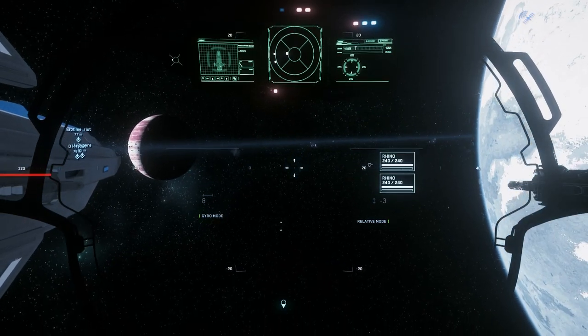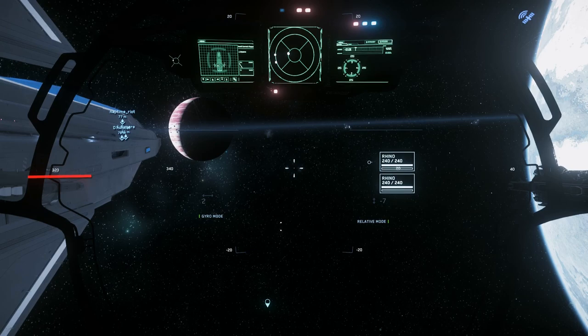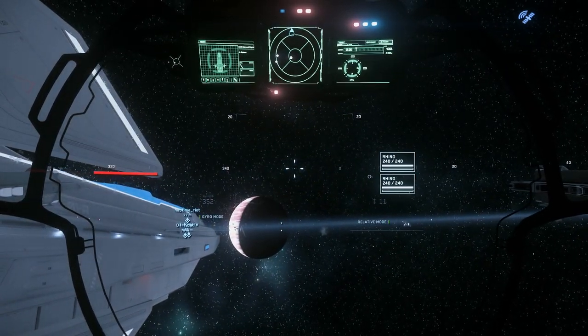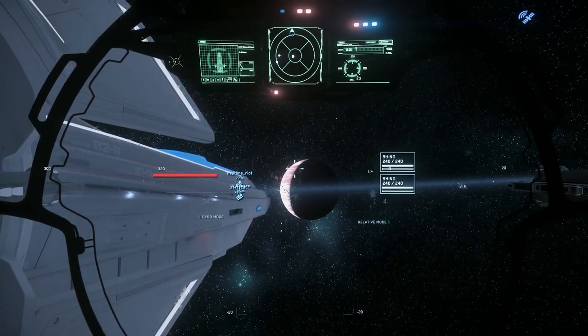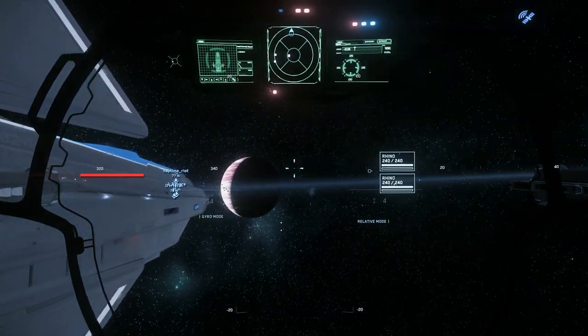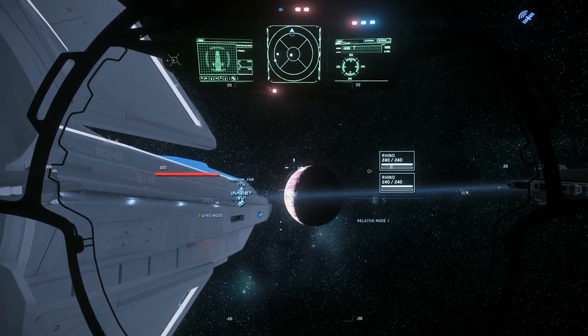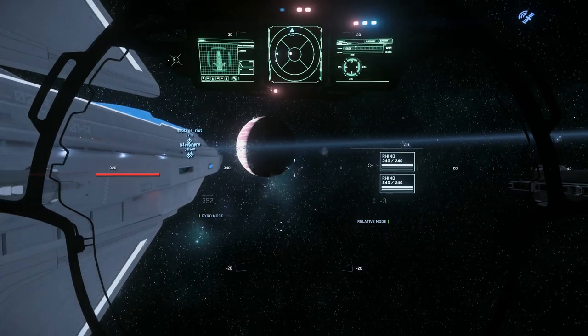The gyro mode is meant to ease the targeting and tracking difficulties that arise from ship movement and rotation. If you have the gyro mode on, the turret will always continue to point in the direction you aim, as long as it stays within the turret arc. If it's off, the turret's going to move with the ship, and that can be extremely disconcerting and very difficult to track a target. If the ship turns left or right, your turret's going to do the same thing.